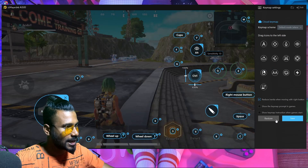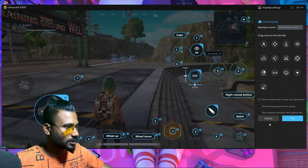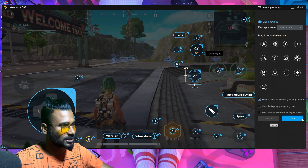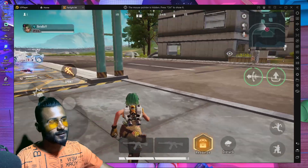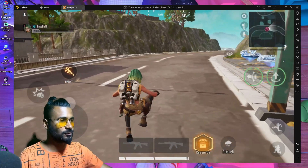If you want to fix this sprinting problem, go inside the in-game settings and click the Restore button. Here you can see the Restore button — just click on it and save it, and your sprinting will be fixed. That's the way to fix this sprinting issue.